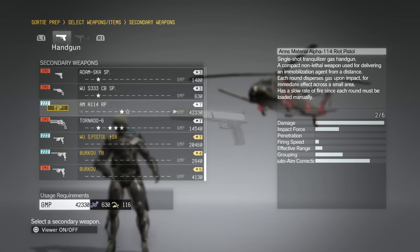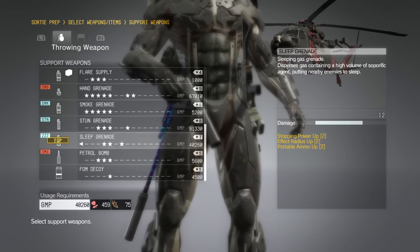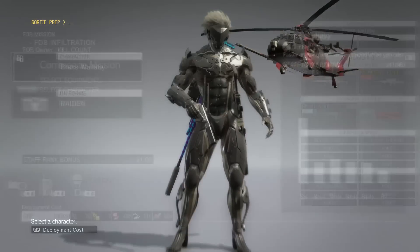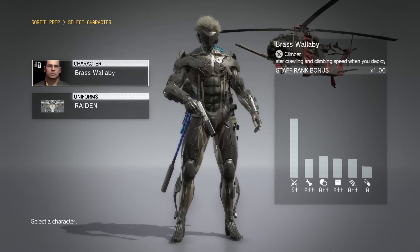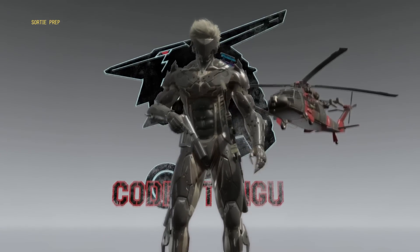We're going to be using the Grade 7 version of the Riot Pistol, because the other versions you don't really need that much and they cost a little bit more than they should. We're also going to be using Active Decoy, the Grade 7 Sleep Grenade, and some Noctus Iannan. We're going to need a staff member who's 1.01 or higher — Brass Wallaby is 1.06 and also has the Climber ability, which will come in handy for scaling the pipe later. We'll be doing this with the Raiden Suit, because we are going to be repeating this mission over and over.